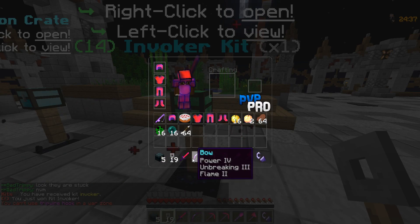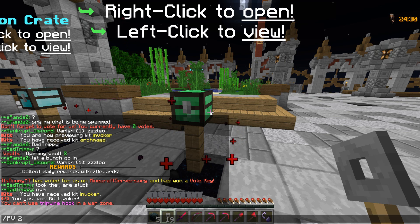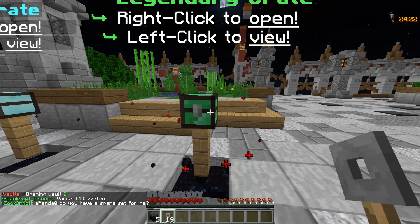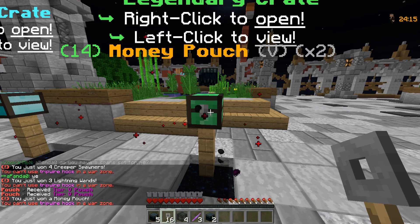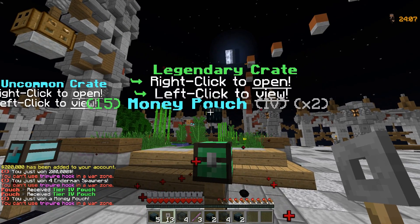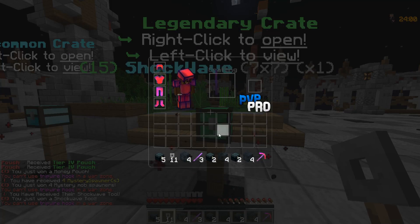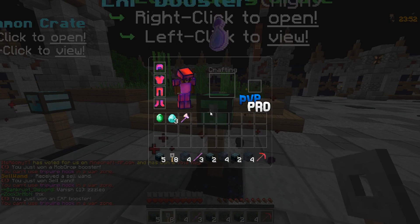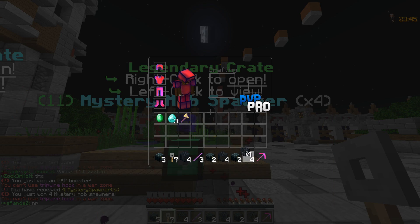We just won ourselves more crate keys and we also got another kit. Right now I just need one set since there's not that much PvP happening. There we go - we just got some spawners: creeper spawners, a lightning wand, tier 5 money pouches. This is actually getting pretty OP - 200,000, enderman spawners. These spawners are freaking OP. More money pouches, more spawners, mystery mob spawners, another shockwave pickaxe, boosters, a cell wand, and an XP booster.